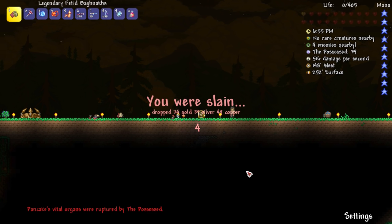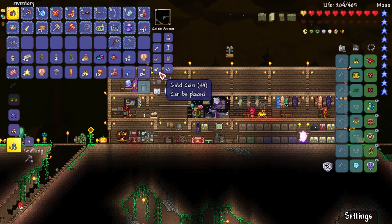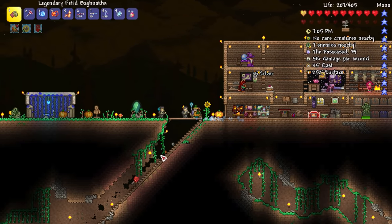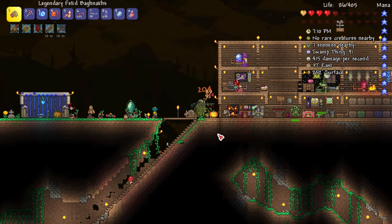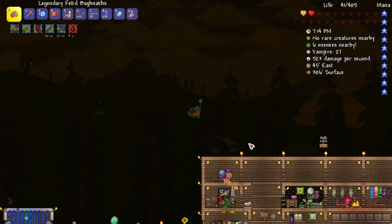Holy — I had like 69 gold on me. Golly, that's crazy! Look at all that stuff I picked up — boom! Oh, I got another mechanical eye — ooh, that's good! We can summon the Twins again if I fail the first attempt, which I probably will — let's just face that.